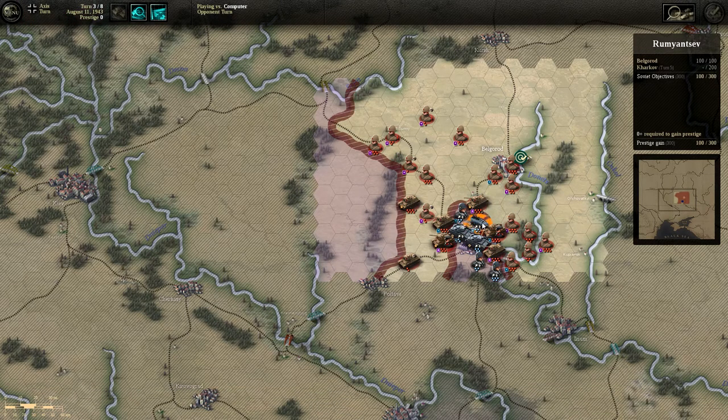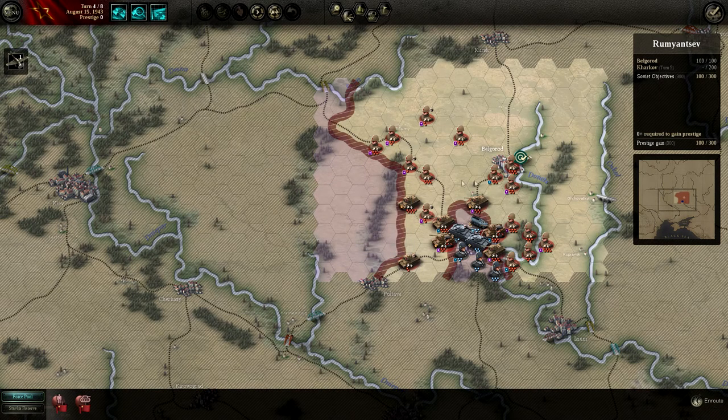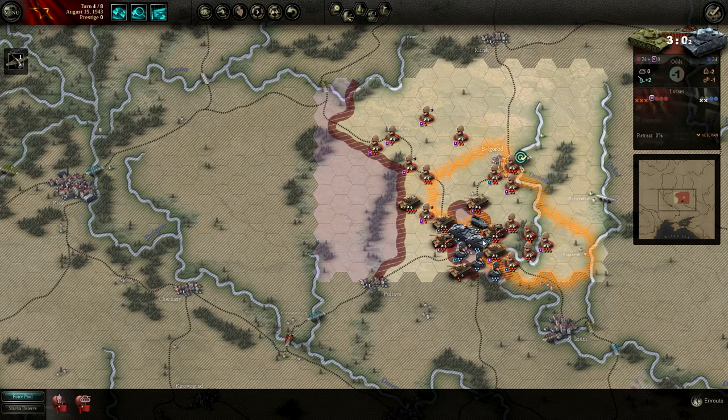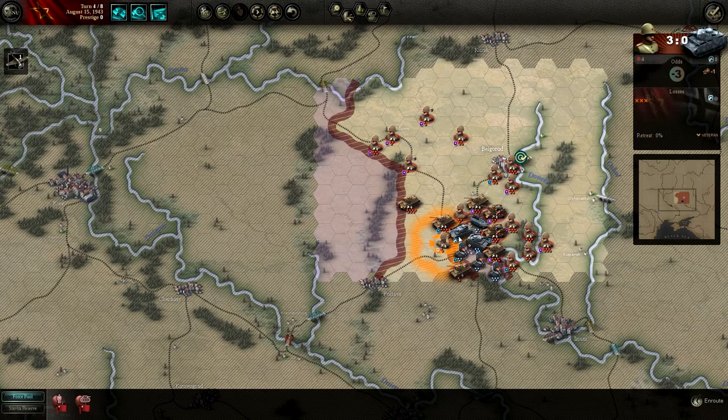I figured that was going to happen. If you're going to take a hit, at least hit him back. Let's work on — when do we have to take the city? Turn five. We have two units right here. Can you get a little closer? Oh yeah, do this — that's fine. Come around, come up.